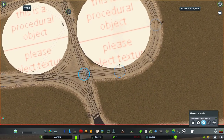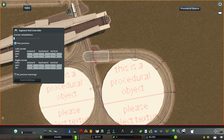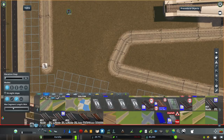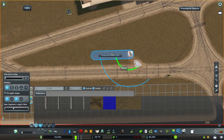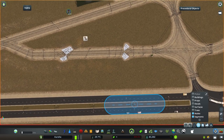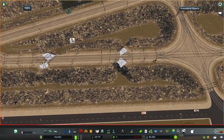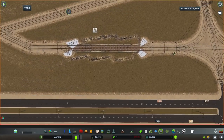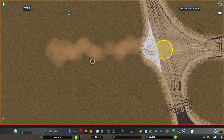Another thing that made sense for this area was to combine the public transport hub with a depot. Since we're on the edge of the city with plenty of space, why not build a depot? This depot is going to combine trams, light rail, and buses. As you can already tell from the time lapse, I'm doing some landscaping here — the depot is going to be underground, which should be something futuristic and interesting.